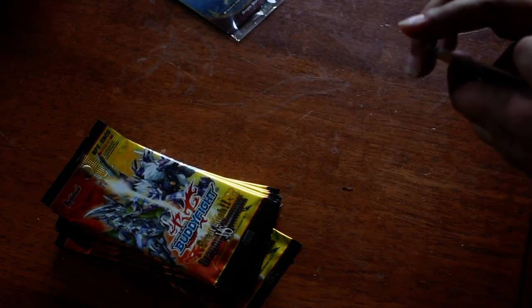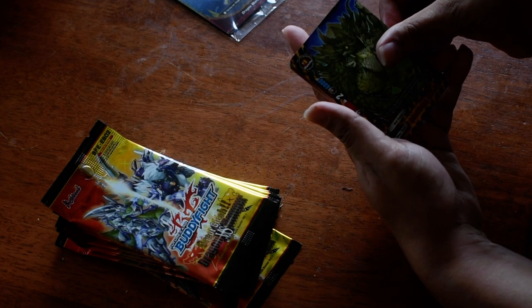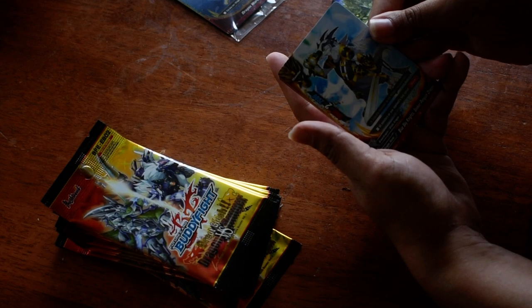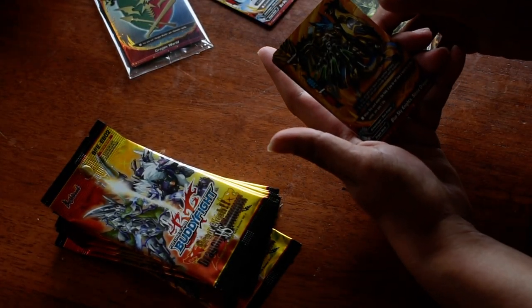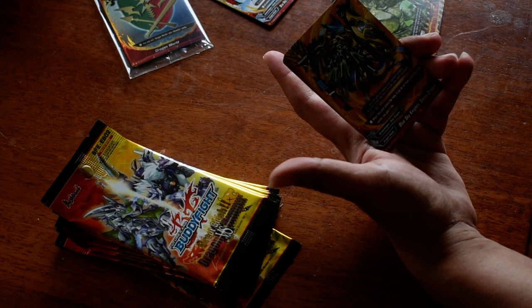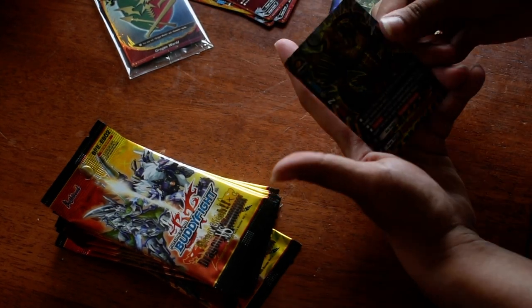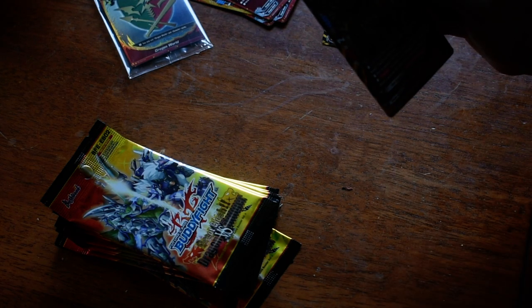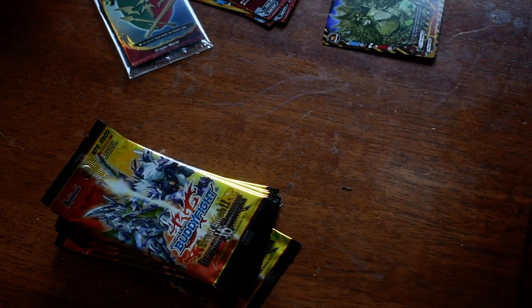Pardon the noise in the background — it's my air conditioning and my fan. It's warm in here. Spine Dragon, Spike Vine, Daniel Wolf, Blue Sky Knights, Seeker Penguin Dragon, Dragon Wolf, Blue Sky Knights Seeker Dragon, Dragon Wolf, Dragonic Medic, Dragon Wolf. And this is a double rare — Fighting Dragon Emperor, Demon Godel Ark from Danger World. Pretty cool, can't wait to see what's in the rest of them.